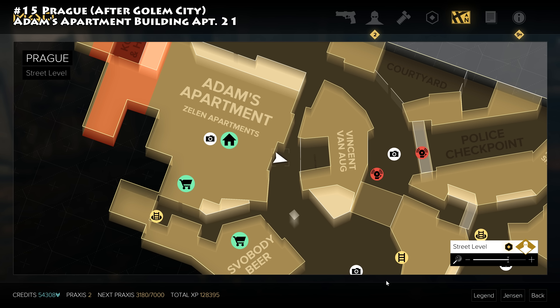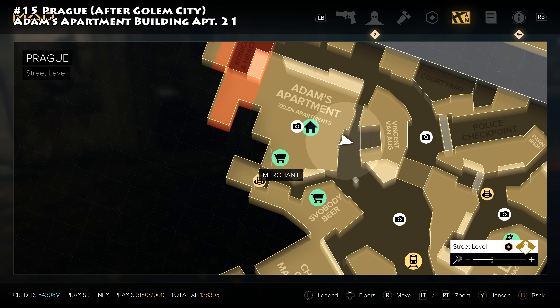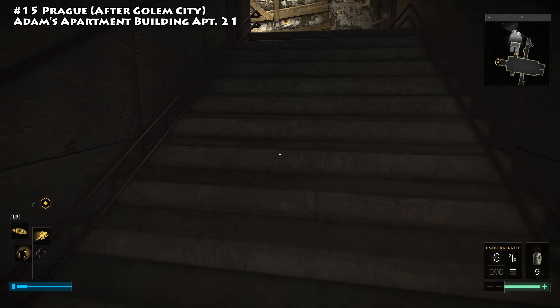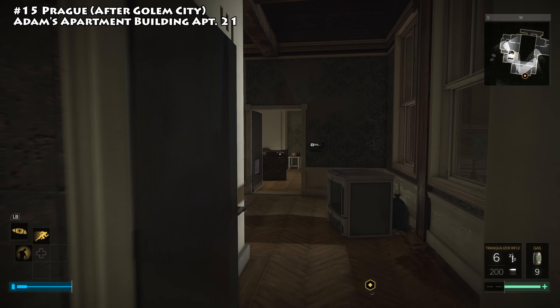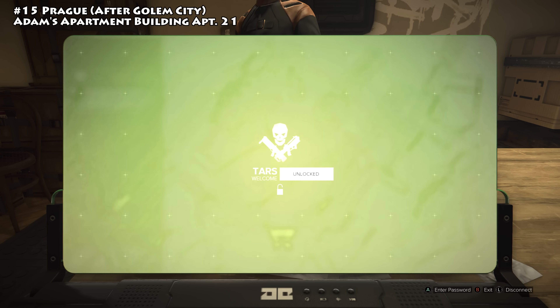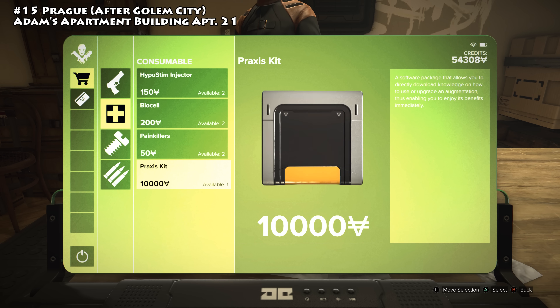The next Praxis kit is back in Prague at Adam's apartment building from the vendor in apartment 21. Note: this third kit from this vendor did not appear until after returning from Golem City following the Talos mission. Previously two kits were available and purchased; this one restocked after returning. Head to the second floor, find the vendor, go to his consumables under Buy, and you'll find one additional Praxis kit.